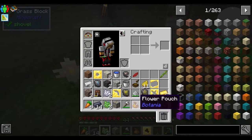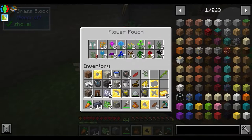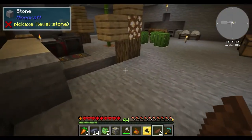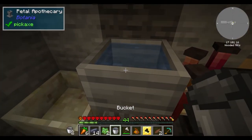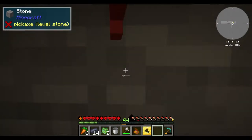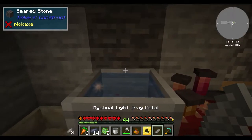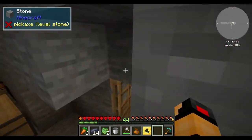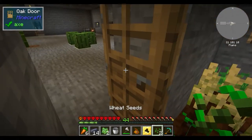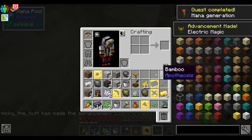Now we need to get a brown flower or a pair of brown petals, as well as one light gray petal. We also need some water — we did get an item that gives us an infinite water source, but it uses our very small supply of blood magic and I'd rather not waste that. We need some wheat seeds, which we immediately have available.